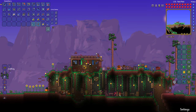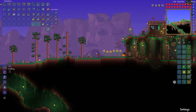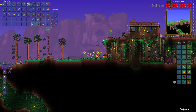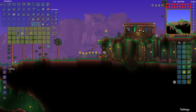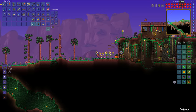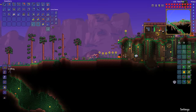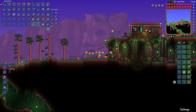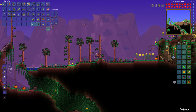Other crafting stations come along eventually, such as the ancient manipulator. There are also new items and equipment available from the NPCs — some of them will have new stuff to offer in hard mode. For example, the Witch Doctor in the jungle is one way of getting something special.